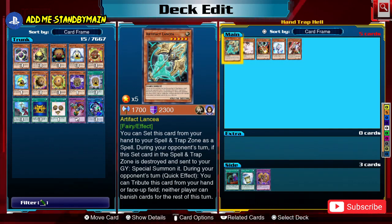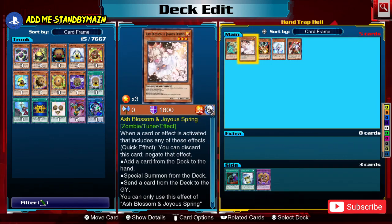All of these cards activate by discarding themselves from your hand to the graveyard. Ash Blossom and Joyous Spring stops your opponent from adding a card from their deck to the hand, sending a card from the deck to the graveyard, or special summoning from the deck. The reason she's easily the best hand trap is because everybody wants to do one of those three things to set up their board, so she's almost always live in any matchup.